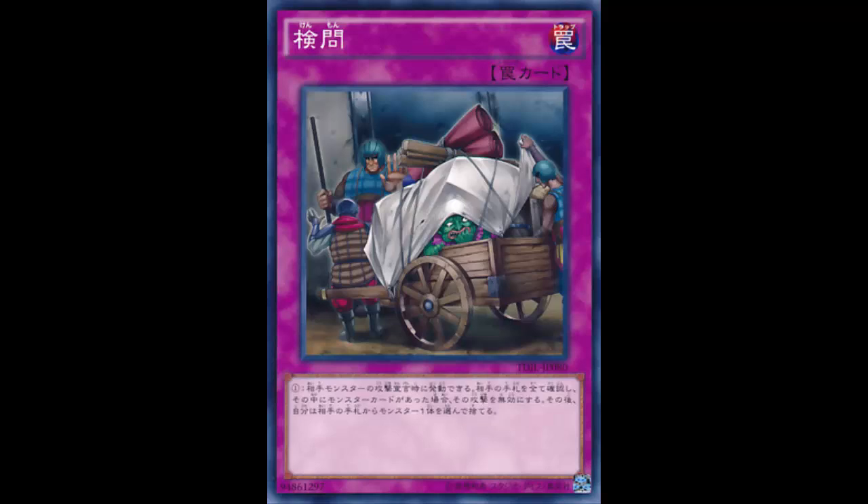Right now the mirror forces being played — like Quaking Mirror Force — that's just so freaking good, spinning monsters back to the deck without targeting. Even that card is kind of slow, but Examination just blocks one attack, lets you look at a hand, and take out one monster. You're not affecting the field, not affecting the true threat.